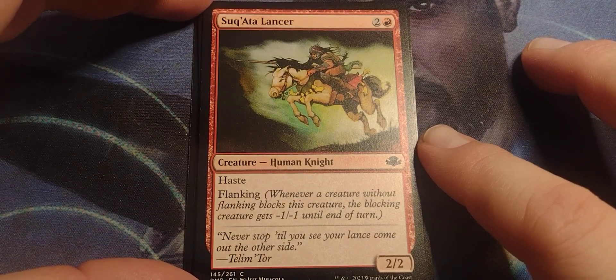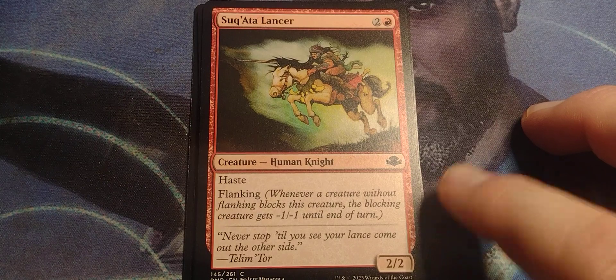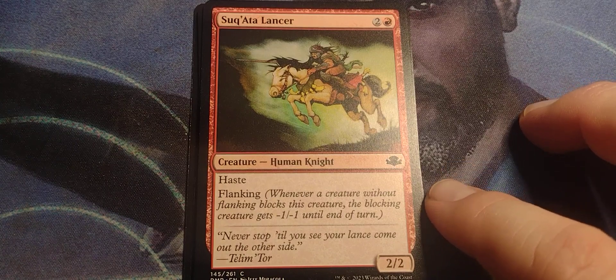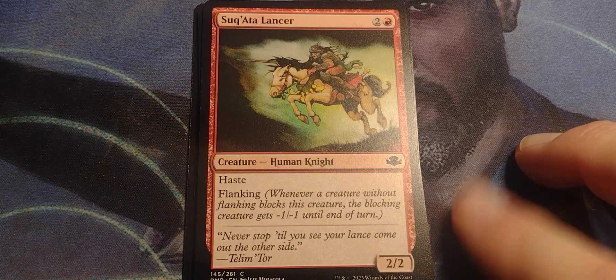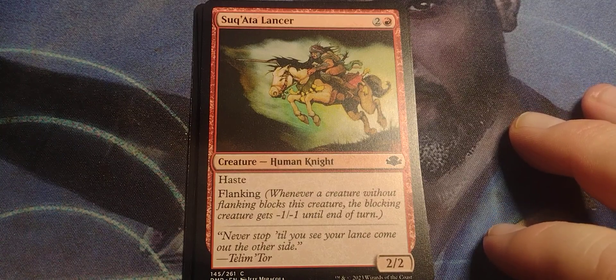Sakwata Lancer. One and a red, human knight, two-two, haste, and flanking. Now that's an old school ability. It was very popular in the 90s, but I can't remember if they kept it into the 2000s. Whenever a creature without flanking blocks this creature, the blocking creature gets minus one to minus one until end of turn.